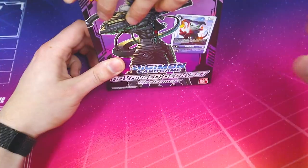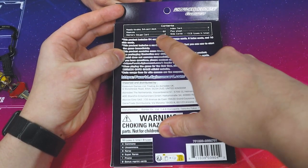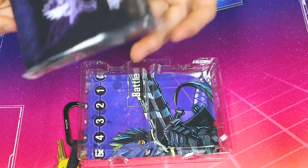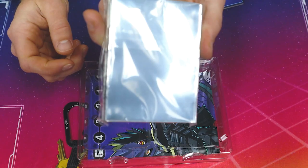What comes in an advanced deck set? Advanced battles. It comes with 60 sleeves. It's more than just a starter deck — it has tamers in it. It's got sleeves. Look at these — they're gorgeous, they're good sleeves. Check that, it's gonna blind you.